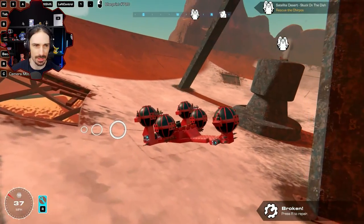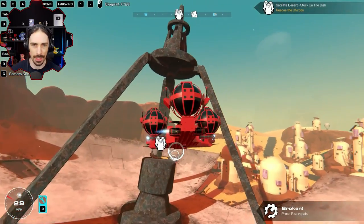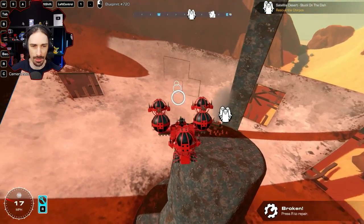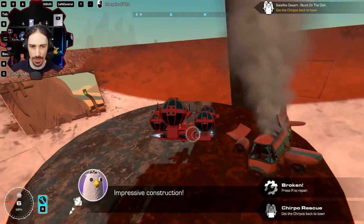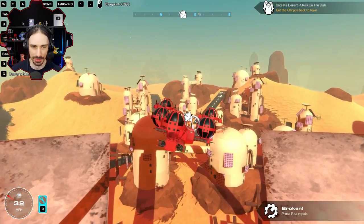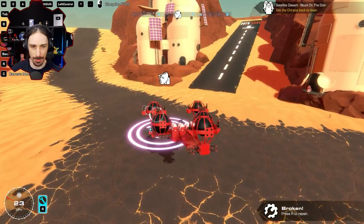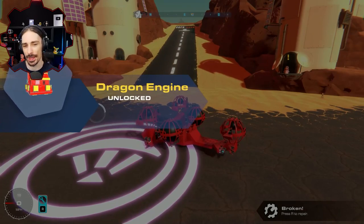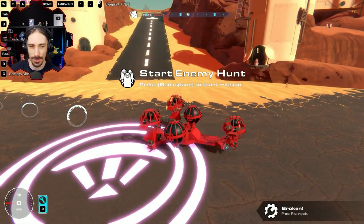There are eight chirpos here — what a coincidence, I happen to have eight seats. Hop on in. Back at base: impressive construction, thank you. Terry helped me out. The chirpo asks if it can get them back home — they're literally right next door and it's a flying vehicle. I thought they'd have more confidence after what Terry said. Suspension spring unlocked, dragon engine unlocked, new seat unlocked, blueprint available for Farrah's racer.